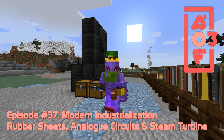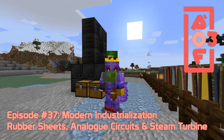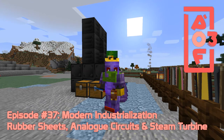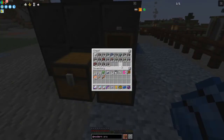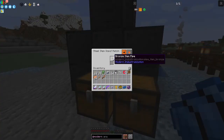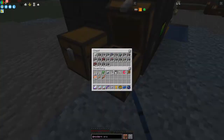Hi everybody and welcome to All The Fabric. Today we are going to carry on with Modern Industrialization and hopefully make the analog circuit — it's quite complicated. Let's have a look first of all at what we've got from the quarry. I've changed to using bronze tubes and there should be some still in here. Yes, we've got some bronze item pipes in here and it's running nicely.